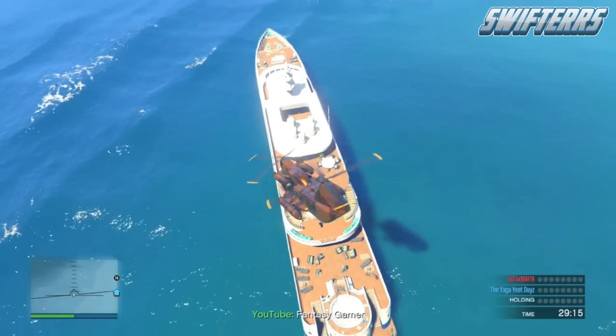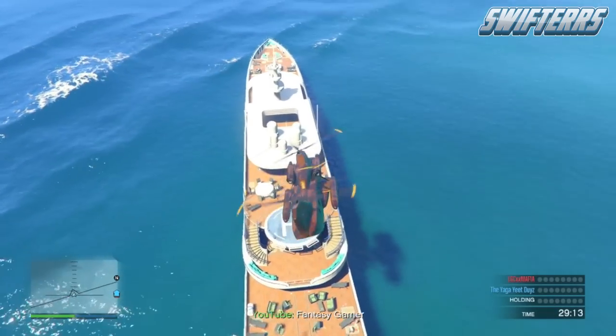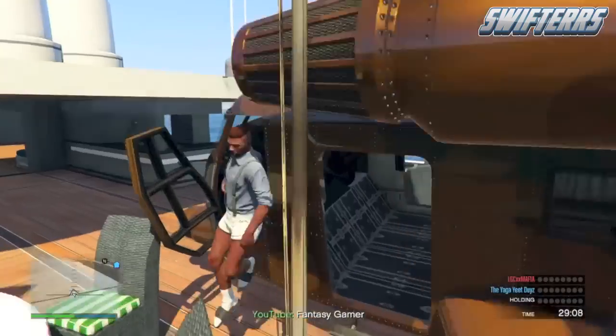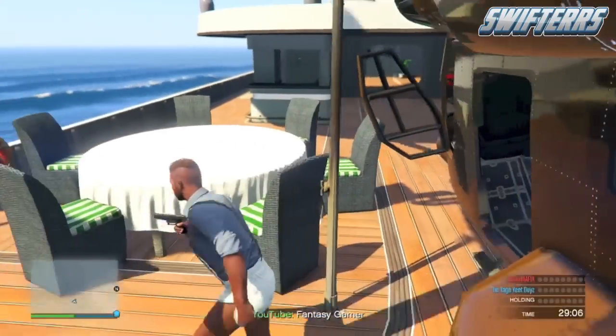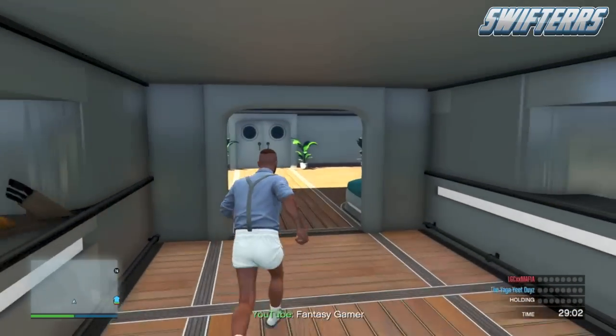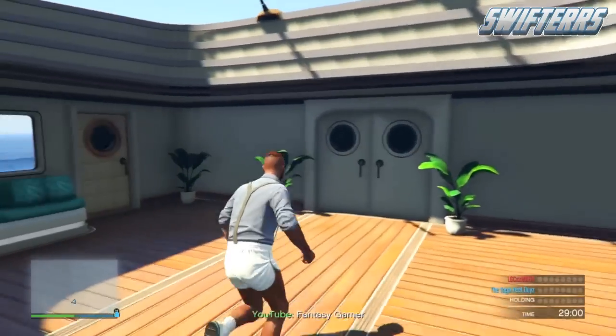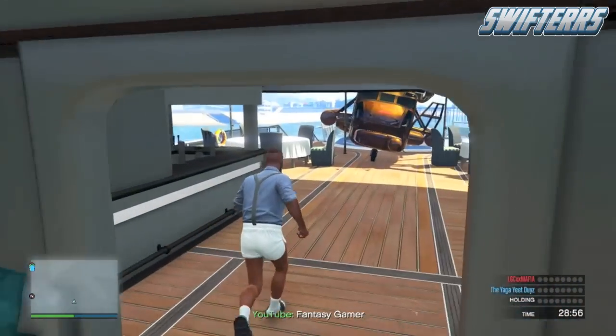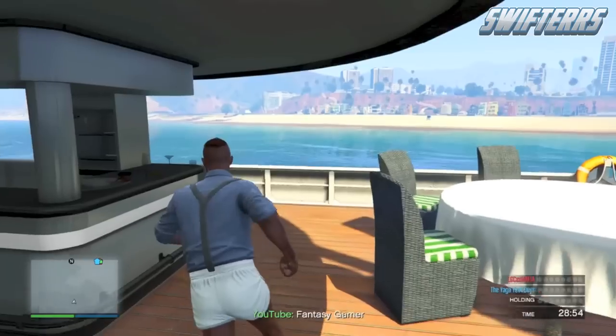Now for those of you who don't know, this yacht was actually in the GTA 5 story mode. What happened was Michael's daughter was put on this yacht, and she was going to be the main girl in one of the porn shoots — however she did not know that. Michael on the other hand knew that, so he swam straight out to the yacht and beat up everyone on it. It's a really awesome mission and if you haven't played it I highly recommend doing so, however I don't know the exact name of it, but this is exactly where that mission took place.